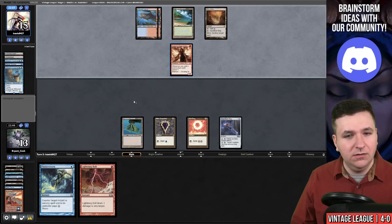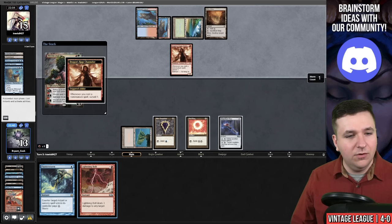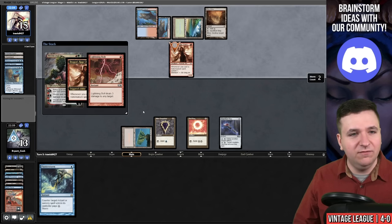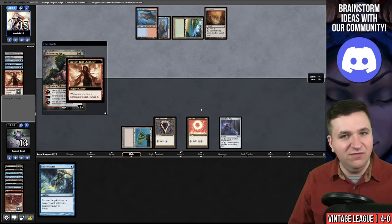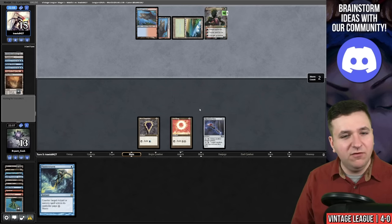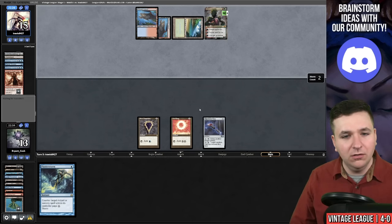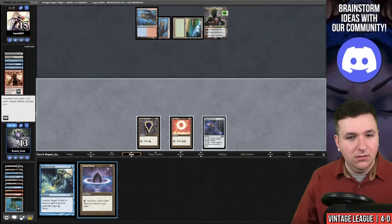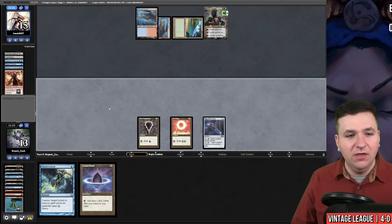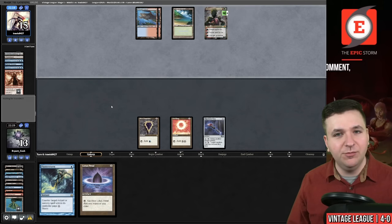Strip Mine — that hurts a lot here. Ren and Six — so they have Strip Mine Wrenn. We're going to kill this Channeler in response. For the rest of the game I'm not going to have lands. They kept their card on top — goodbye, Volcanic Island. They return the Strip Mine — so we know they have a Strip Mine in hand, three cards overall. Take a draw. Lotus Petal — I think I'm going to hold that for now because I could use it for Storm for the Fluster Storm later if I need to protect a spell.